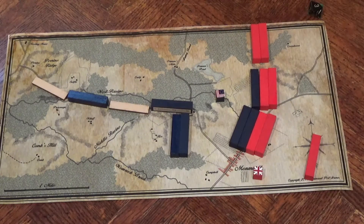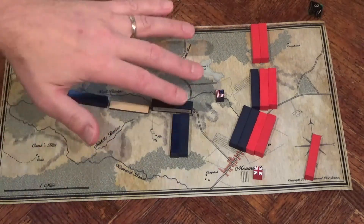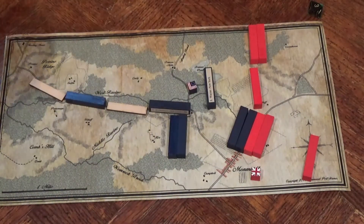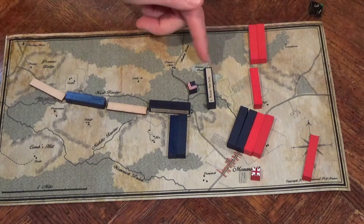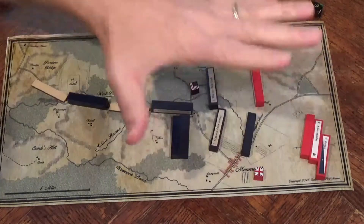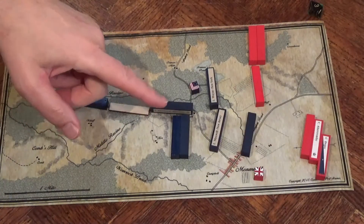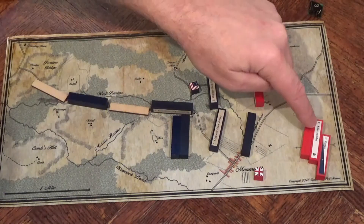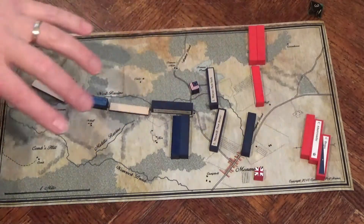Turn 3 sees the British charge on as Lee is trying to get his army set up. The Americans have destroyed the British bloc and have fallen back, electing not to fight a second round at a disadvantage, being that they are now spent. Maxwell's New Jersey regiment has really done its job, driving Abercrombie, a small detachment, and the DeGroons all get pushed back.